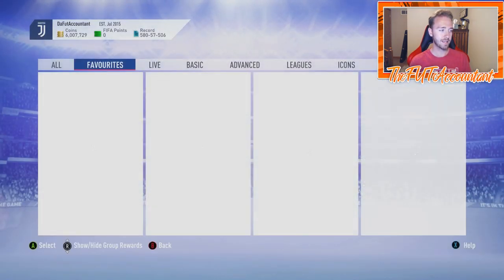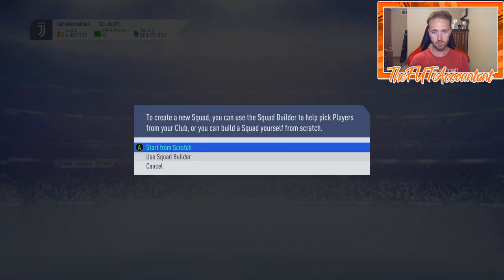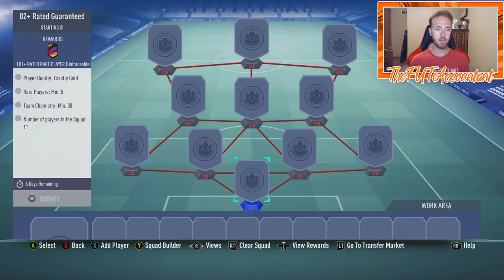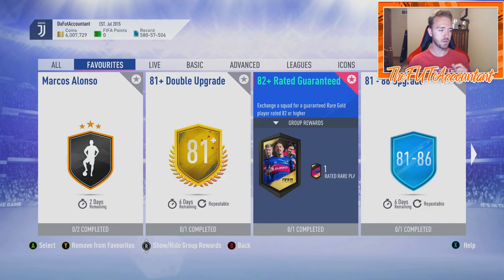According to Footbin, the 81 to 86 pack costs about 4,000 coins to do. The 82+ rated guarantee gives you one player that is 82+ rated — base card or special card. All you need is five rare gold players at 30 chemistry. That one costs about 9,000 coins to complete.